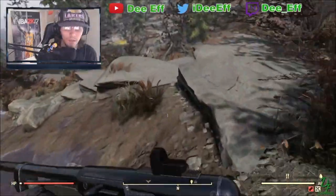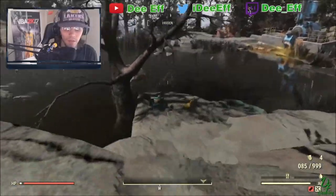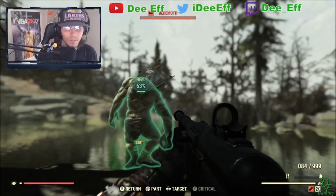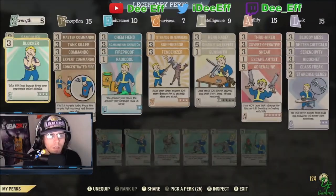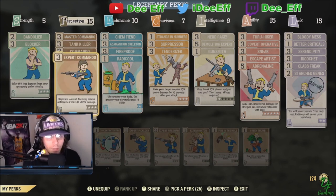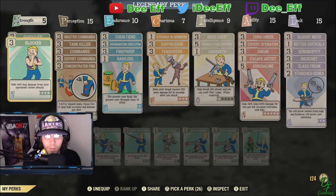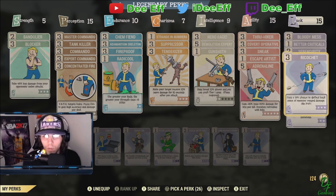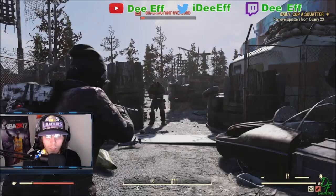Out of all these weapons, quad VATS is definitely the higher DPS output because you don't have to reload. I also wanted to mention — I forgot to show you earlier — bandolier and blocker in strength, master commando, commando, expert commando, tank killer, and concentrated fire. My camera was blocking those in the first few minutes. I also switched demo expert rank one and gunsmith for rank one better criticals and rank three ricochet, so you can get an idea of the healing effect.